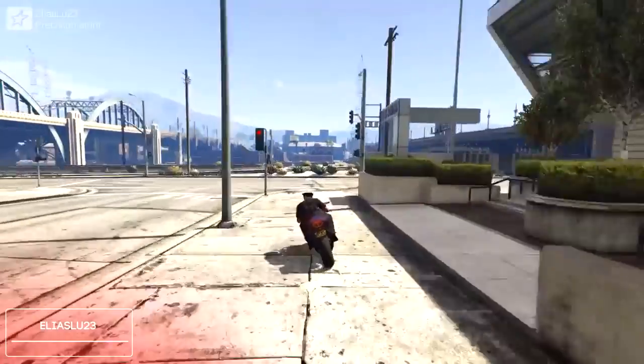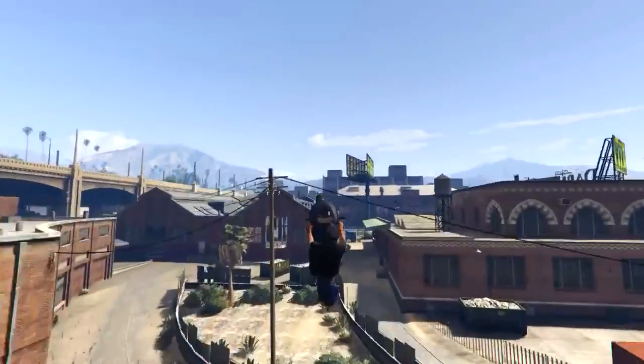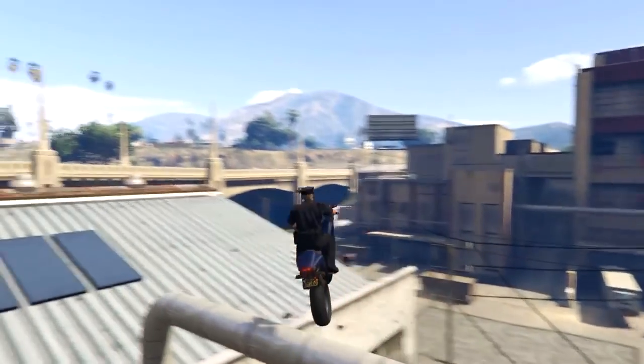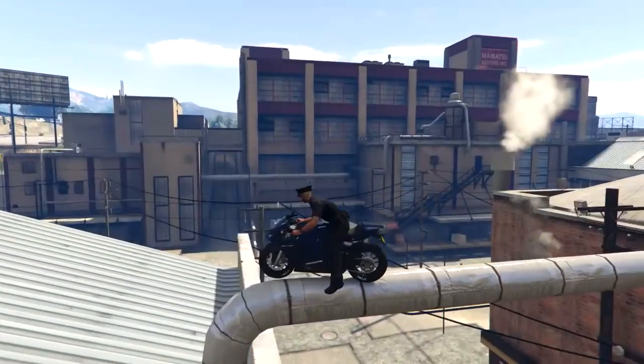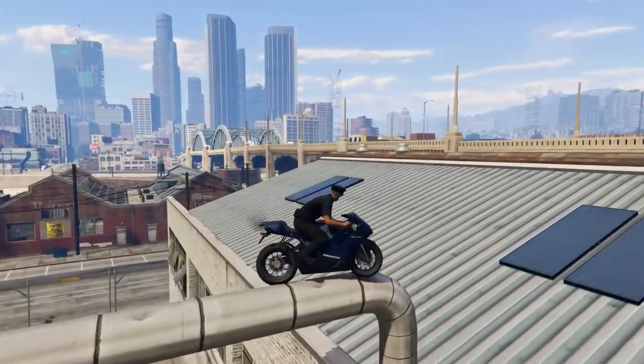Elias LU23 is gonna be coming in at this week's number 8 spot with this really cool bike stunt. He's going to be jumping out of the drainage canals with a ton of speed and then he's going to land on this pipe which goes between these two buildings and just basically land a sick precision stunt on this little pipe. Awesome job there Elias.